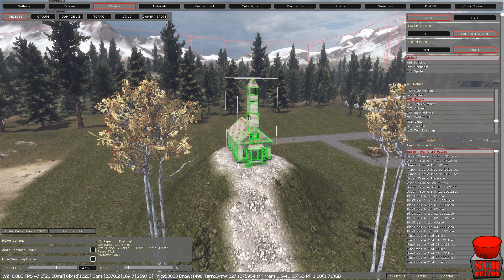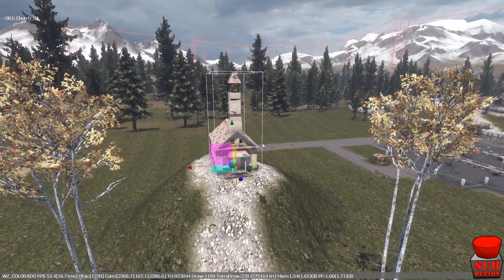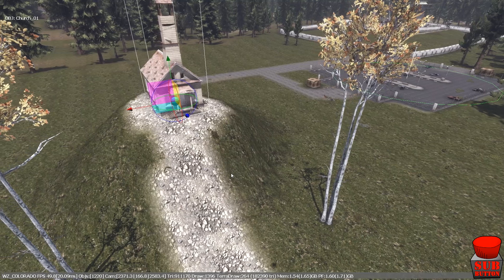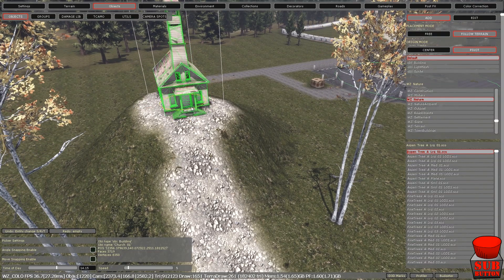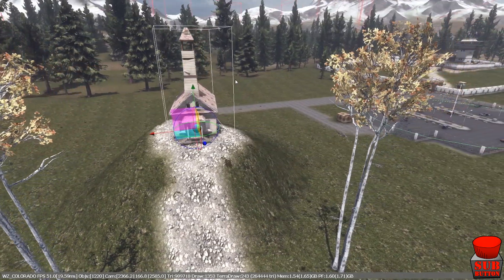Control is everything — control is key. Holding control while highlighting different things: you can go up and down holding on the arrows. The green arrow takes it up, blue brings it towards you, red goes in the other direction. Plenty of controls on each object just by clicking on it and pressing control. As you can see we can turn it around so it faces the path a little bit better.